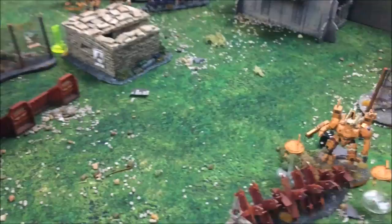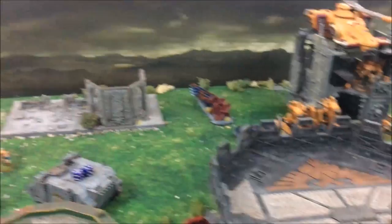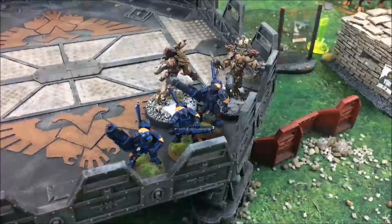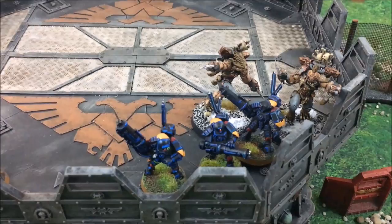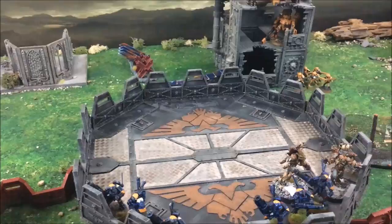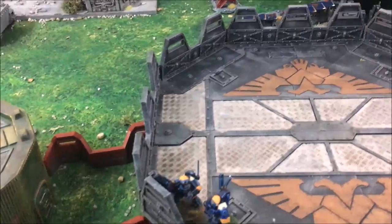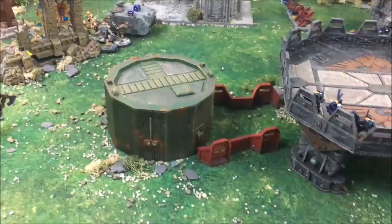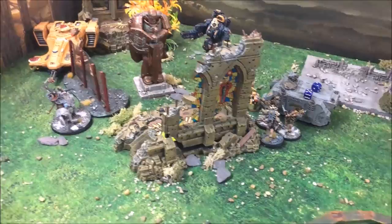The combat didn't start off well - I lost a Wolfen attacking the Stealth suit squad and did no damage back to them. However, the Riptide is gone - the Thunderwolf Cavalry smashed it in the face and killed it, taking 1 wound in Overwatch. In the consolidation the Thunderwolves moved toward the Stealth suit squad. Down here the fire warrior squad died horribly to attacks from the Rhino and Wolfen. The last drone was taken out by the Iron Priest, who's now heading toward the Devilfish. The Rhino and Wolfen are now locking the next fire warrior squad in combat.